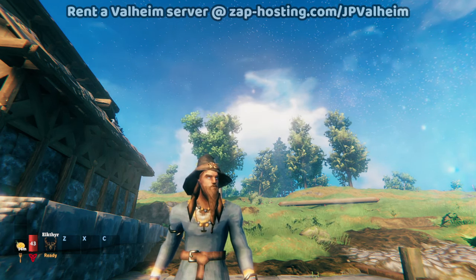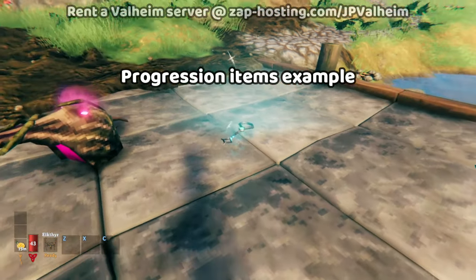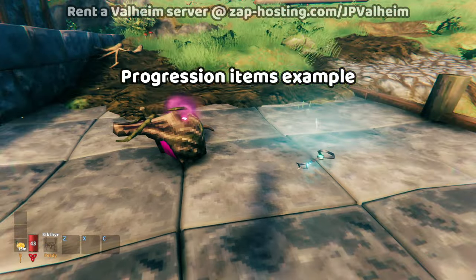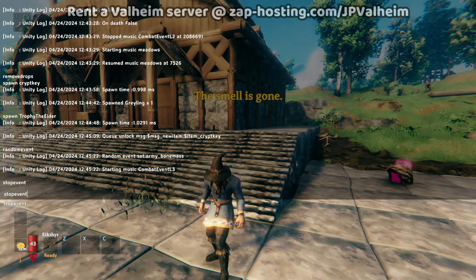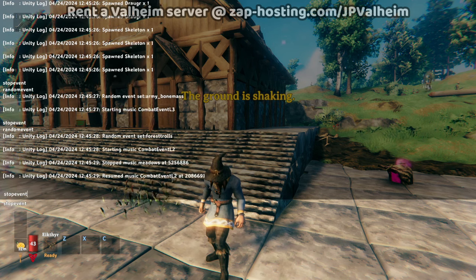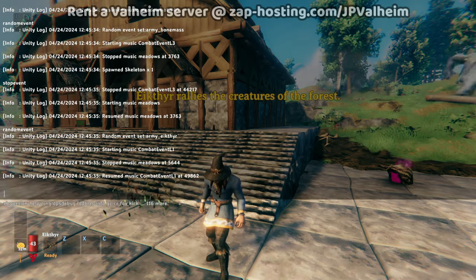But that's just one of the three components. Here we have two items that are both progression triggers. If you pick up the swamp crypt key or the Elder trophy, the game's going to notice this and throw you new raids. Let's go with the crypt key. And you can see that we start getting these swamp events, but it's not just those — we can actually also get the 'ground is shaking' events and other things going on.